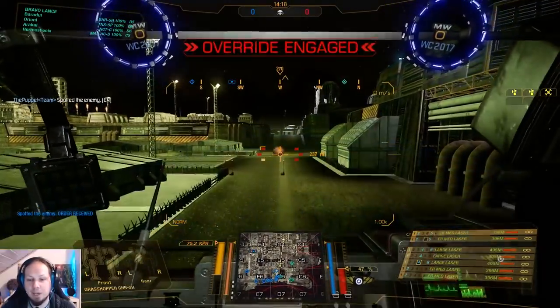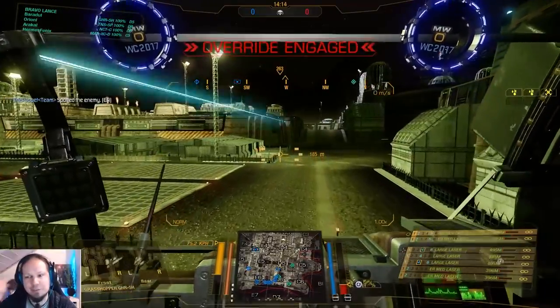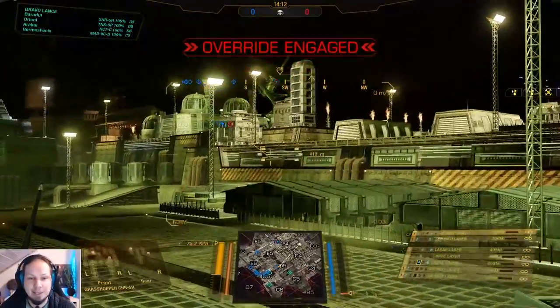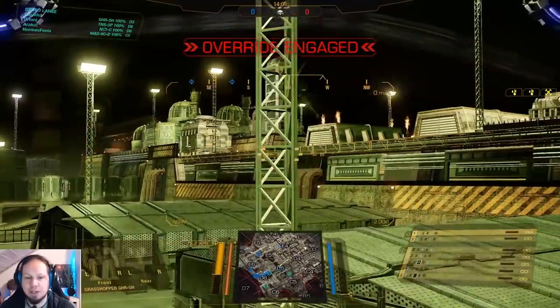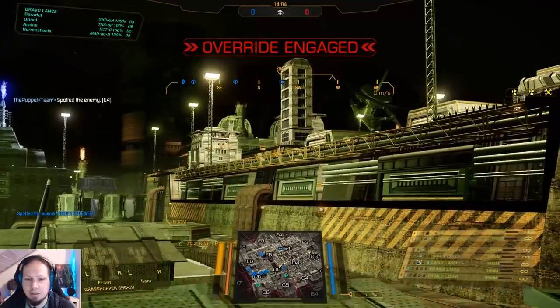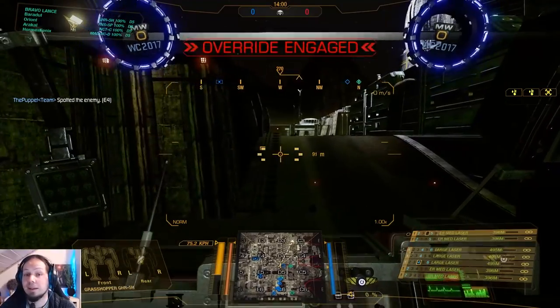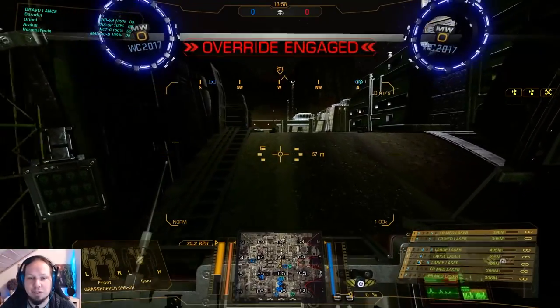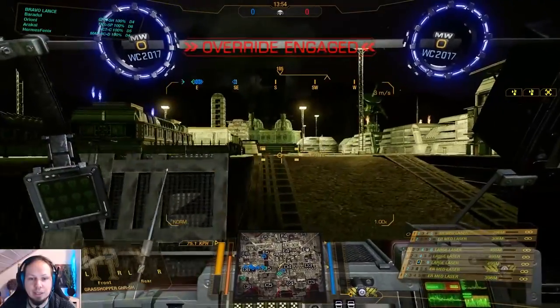So let's test our heat. We alpha strike and we are at around 45-50%. Let's keep 50 in mind because that makes it quite safe. Our heat dissipation makes it so that we can fire around three alpha strikes, so keep in mind that three roundabout alpha strikes with the heat dissipation in mind should be doable.